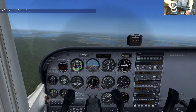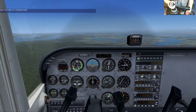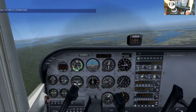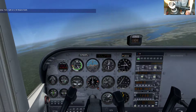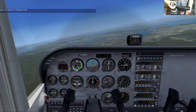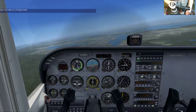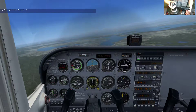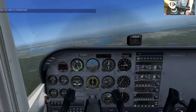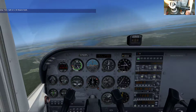Now I want you to turn right using a 10-degree bank angle. A little bit of right rudder — there's 10 degrees of bank. Notice how the heading changes. The bank angle determines the rate of turn: a small bank angle gives a small turn rate, and a large bank angle gives a larger turn rate.